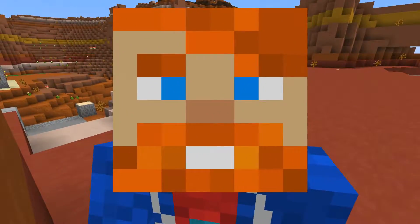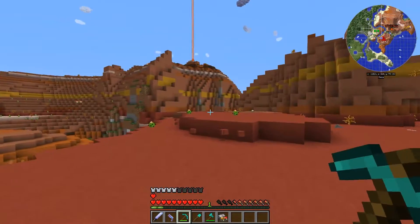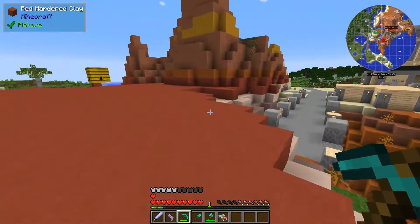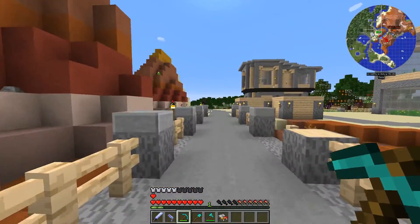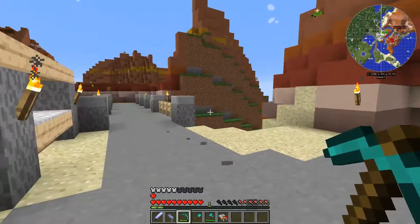Hello everyone, this is Caesar on Toast, and you're watching All the Mods 2, my modded Minecraft 1.11.2 series. There's been a new update to the pack that I've just installed — I think it came out today or yesterday — and it introduced Dark Utilities, which has a lot of cool and useful tools for making a mob farm.